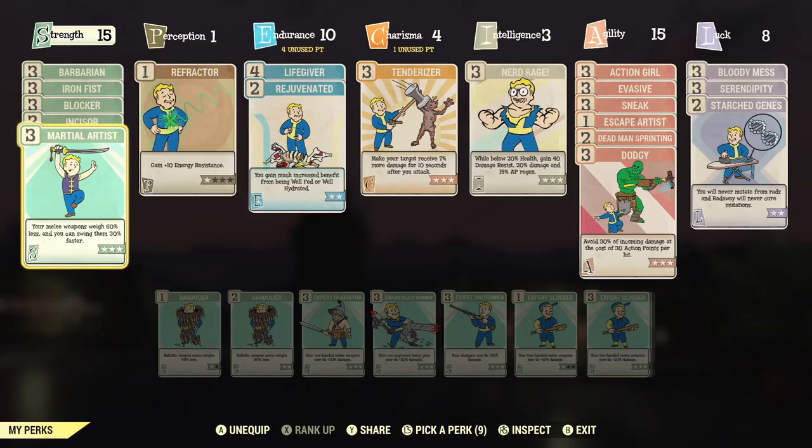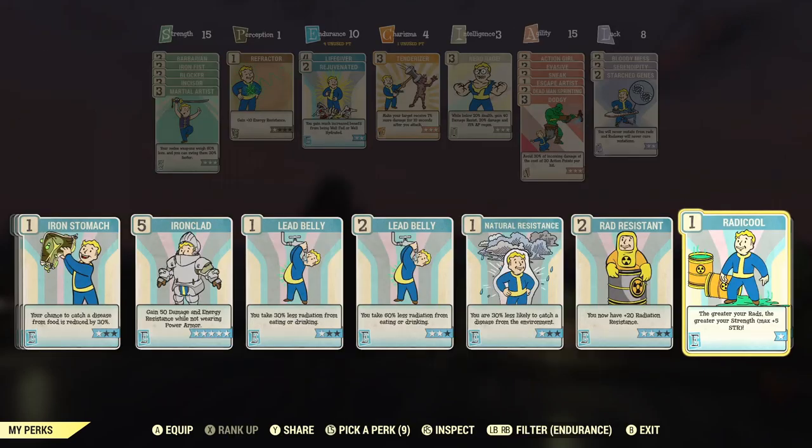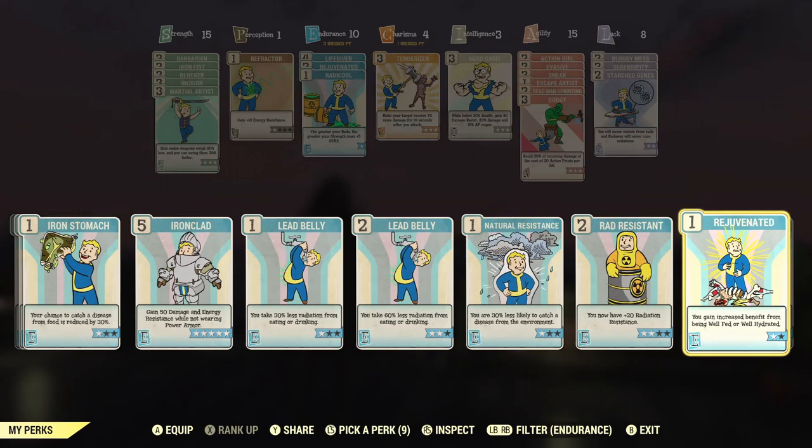Next we'll talk about perks. There are only three perks that even have the possibility of affecting strength directly. Since we are low health for unyielding benefits, we'll need to get irradiated as well — this is clearly for the Radicool perk. This increases your strength by five while below 20% health from radiation, making it a perfect addition to our setup so far, bringing us to 44 strength.